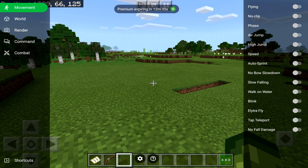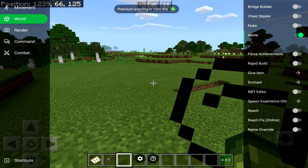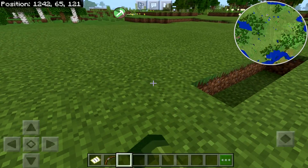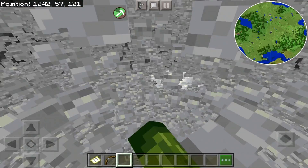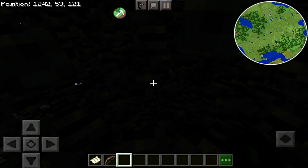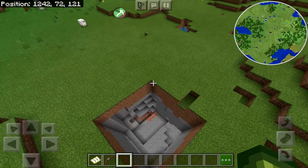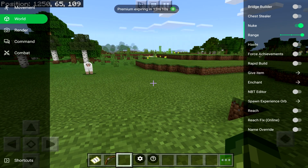You've got server mode, no fall damage, and stuff like that — you guys can mess around with them. Then we go to World and we have Nuke and Haste. Now Nuke is dangerous — you break one block and it basically creates a quarry for you. The more you do this, the more lag it's going to cause. Be very careful with that, but if you like making quarry mines it's definitely worth a mess around.